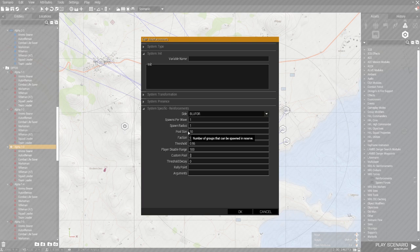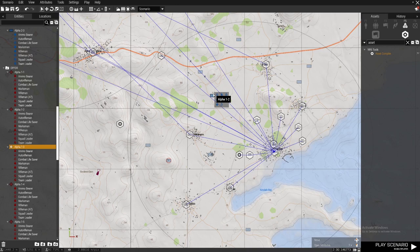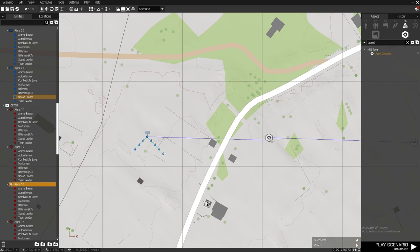When it activates it's going to spawn one squad, or with my settings two squads. It's quite self-explanatory. To pair that up you also need the asset compiler — sync asset compiler to reinforcements and you can create a pool of troops to be spawned.